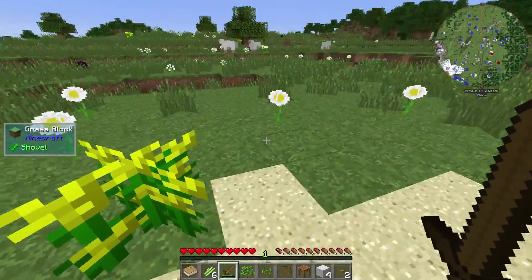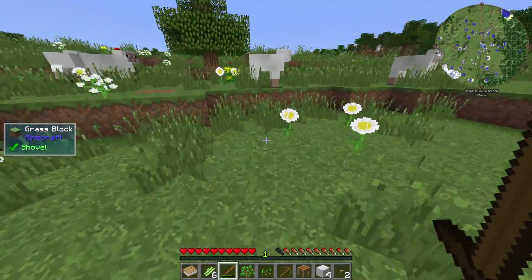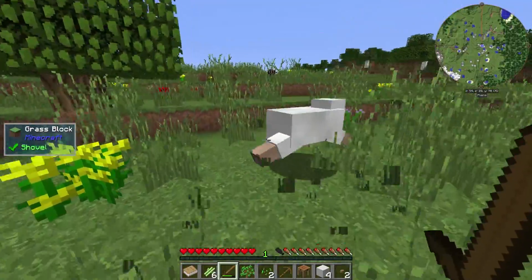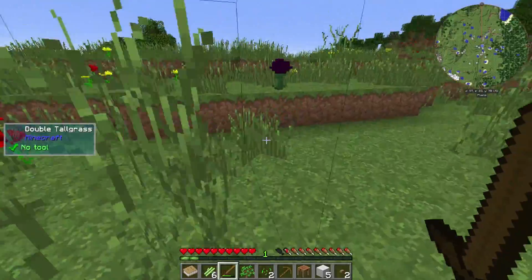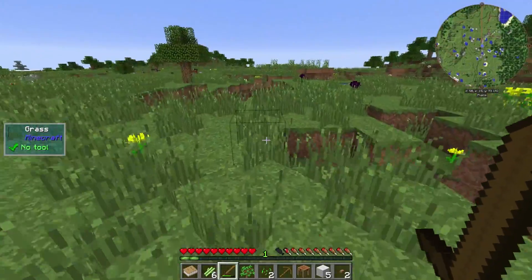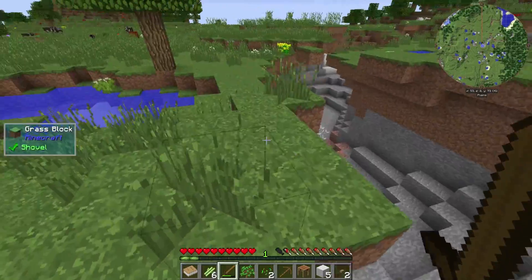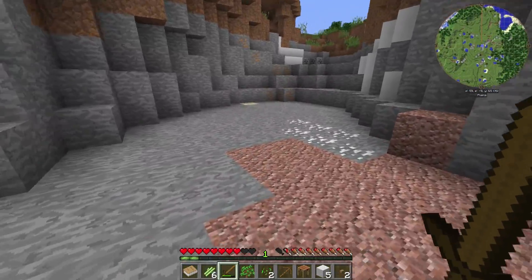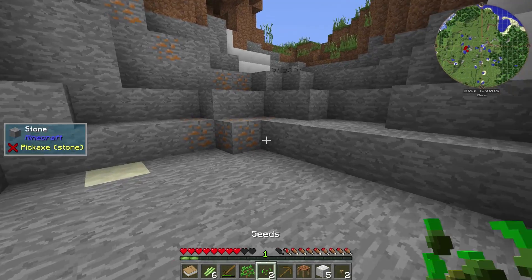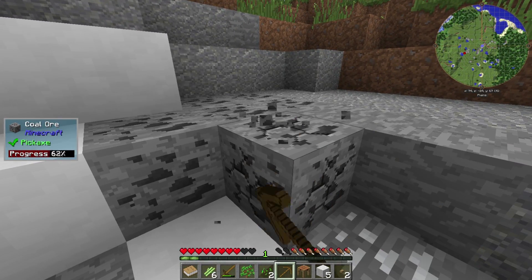That'll be slime balls later. Finding coal early on is very important because we can't just cook down charcoal. We got stone and coal — two of the things I needed — so good start in that respect. Just gonna get ourselves set up a little bit, get a little lay of the land, figure out where I want to set up.